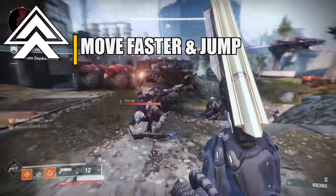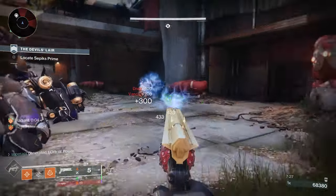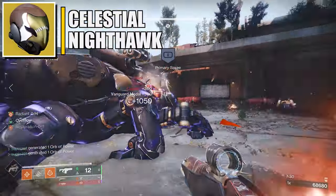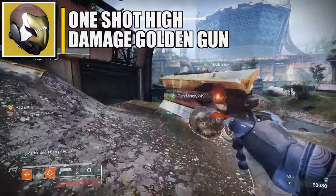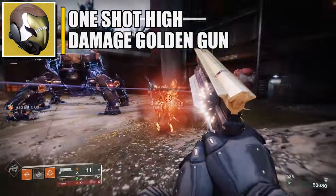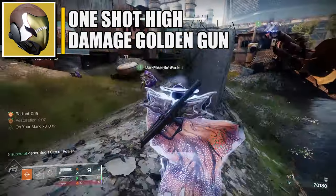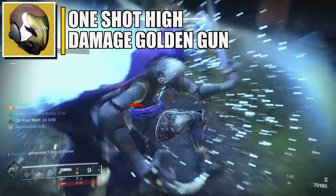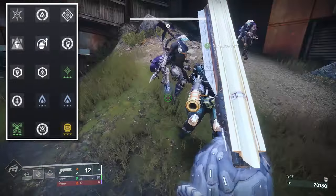For the exotic armor piece I'm using the Celestial Nighthawk. Precision final blows reduce the cooldown of your super, and it also modifies your Golden Gun into a single fire shot. If you defeat a target with that shot it gives you super energy and they also explode.